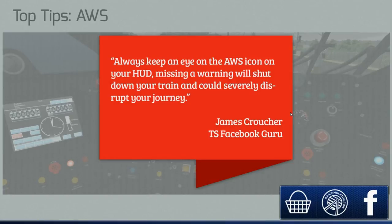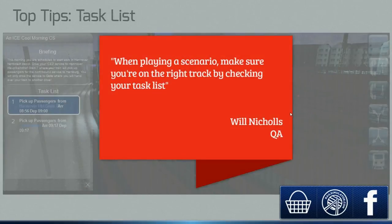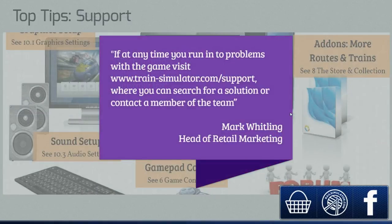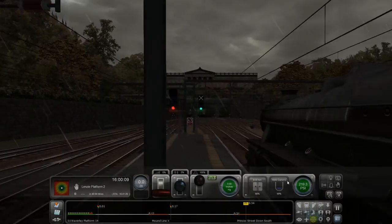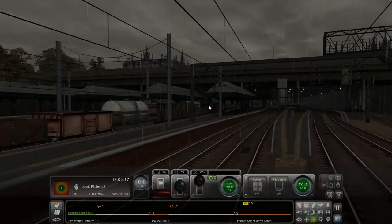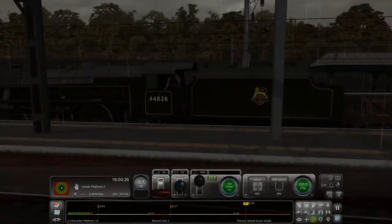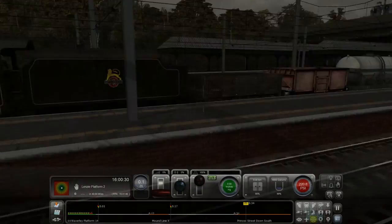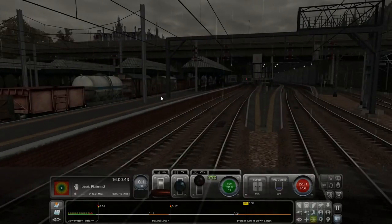I'll show you a bit of the gameplay from this quick random drive. From now on, what scenarios would you like me to do? People have sent requests to submit scenarios they've made for me to do a video on, which I'm totally fine with. Also tell me in the comments which routes you want to see — I know people are saying Edinburgh to Glasgow, London Farnsham — just tell me what locos and routes you want me to drive in Train Simulator 2014.